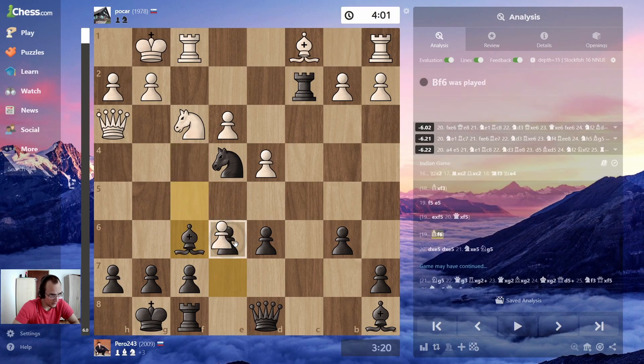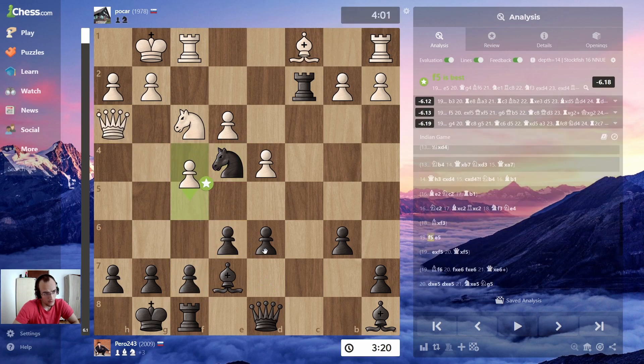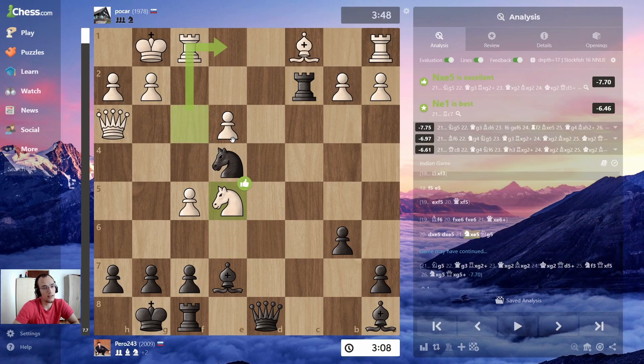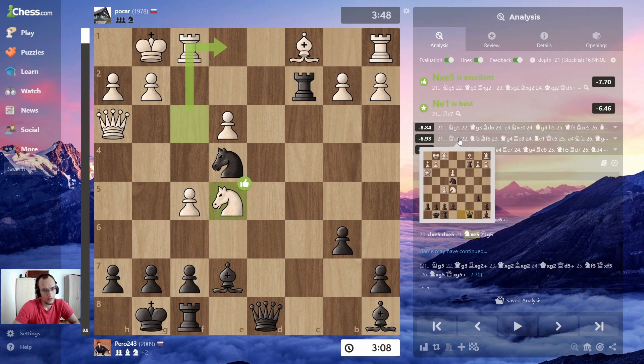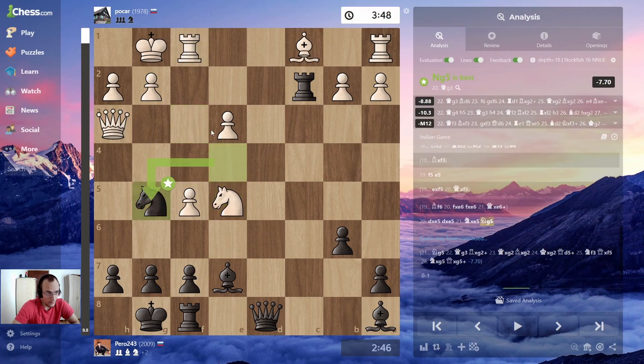If I don't do anything — let's say I just move this — he can take, then I take and he takes. That was his idea. But in this position I push, take take take, he takes with the knight, and now knight g5 just wins the game. There are also a lot of different winning moves but knight g5 is best because I attack the queen and the threat is this windmill.